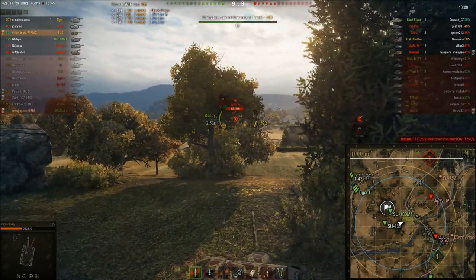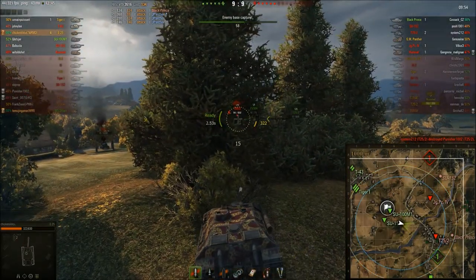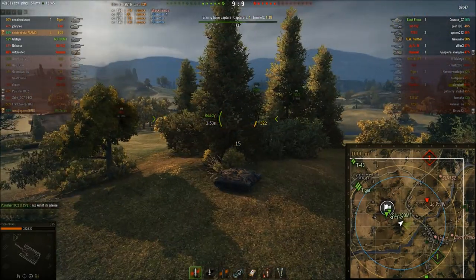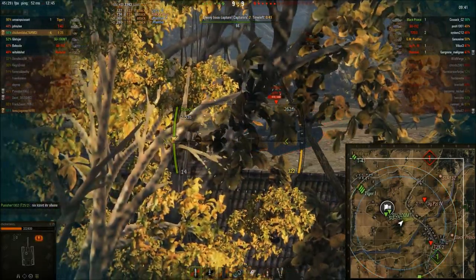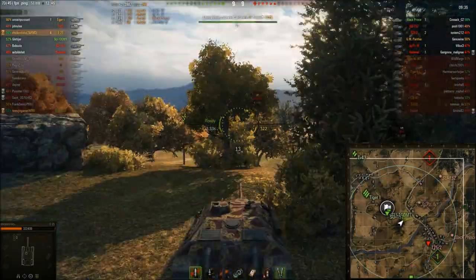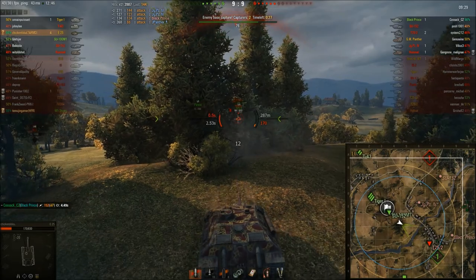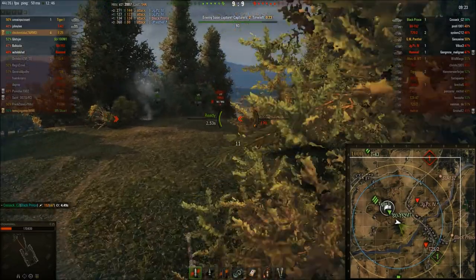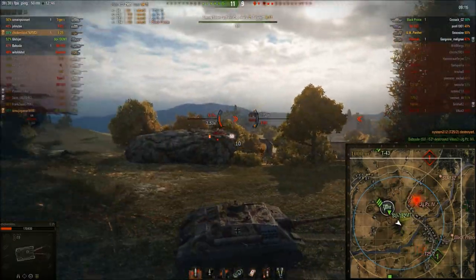I'm just lining up the shot and I think I hit the building there, so back to AP. Jagdpanzer IV — no shot. I'm not in a hurry, I just have to defend this side. I don't know where our Tiger and the T-49 are going. Jagdpanzer IV wants to reset — not good enough against this DPM. Now I've got a ricochet and I know that if I get hit one more time I could be dead. So I will ambush him in the open, and there goes the kill.